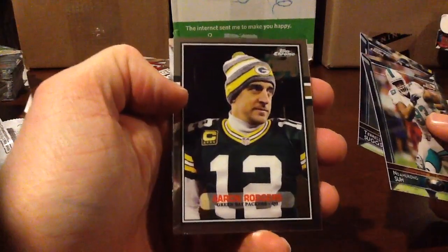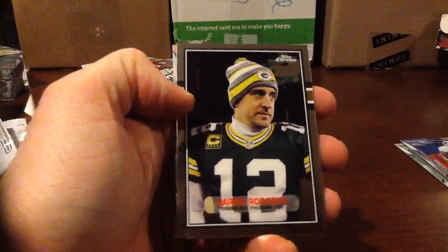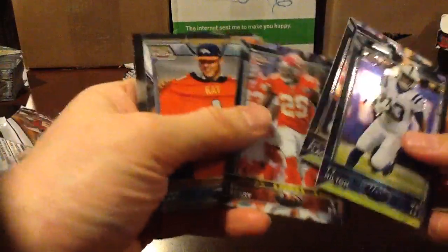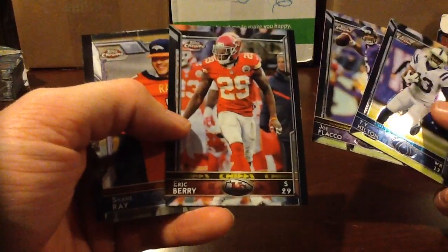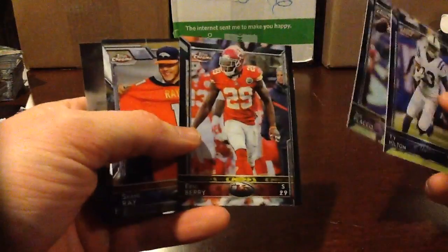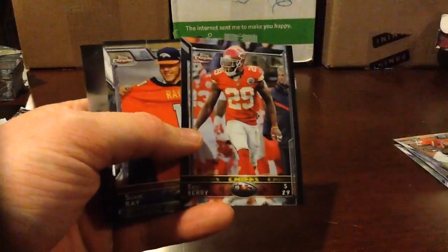That is an 89 Aaron Rodgers. Let's see — Eric Berry. Don't know if that's a variation. Most times the last two cards in the pack are either like a Refractor or Rookie or something, but we'll take a look at it later.